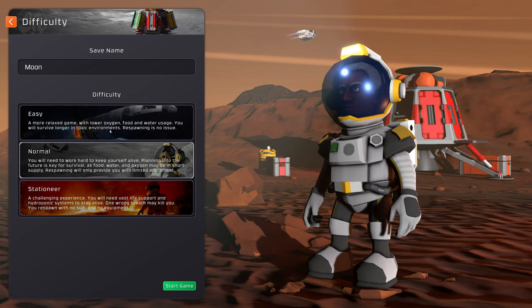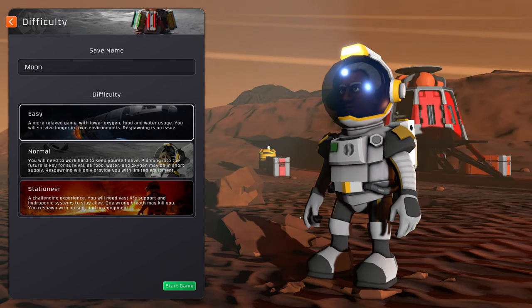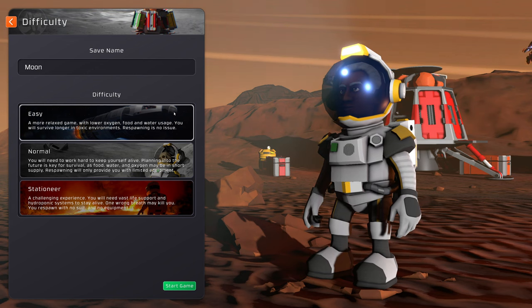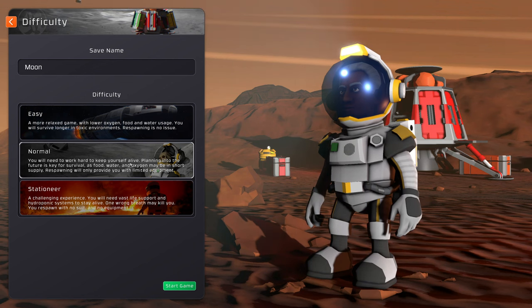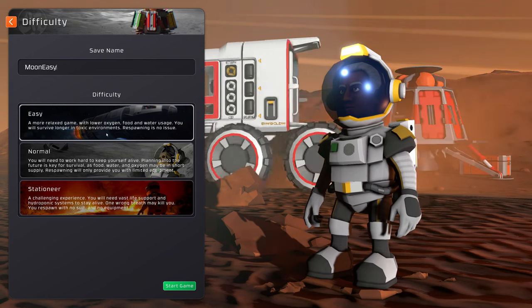You'll be greeted by a difficulty setting. On Easy you have lower food and water rates, you respawn with a full suit including full equipment, and you can eat and drink through a helmet — which is quite important if you're new. On other difficulties you can't do that, but you can change it through custom configurations. I did a video on how to customize that. I'm going to do Easy — I highly recommend everyone start on a very easy run. I'll call this 'Moon Easy' and we'll get started.